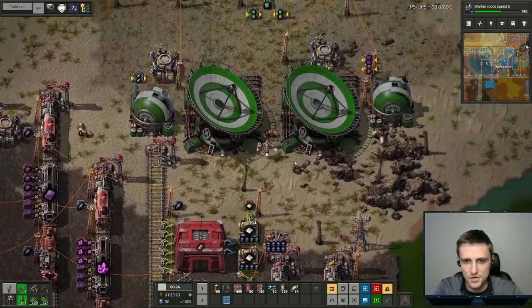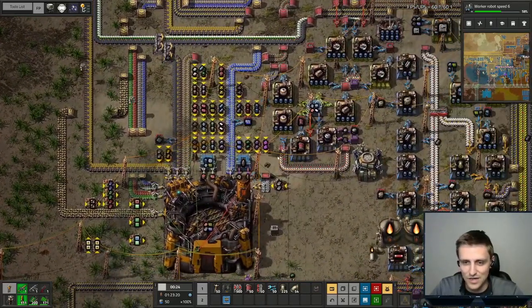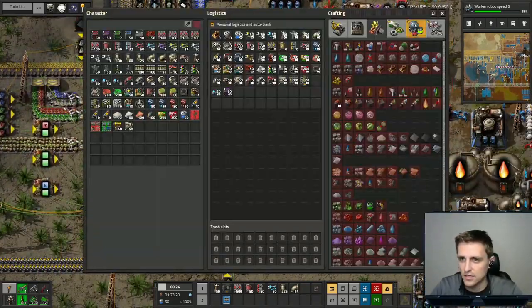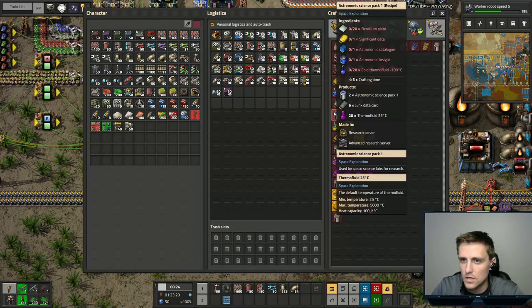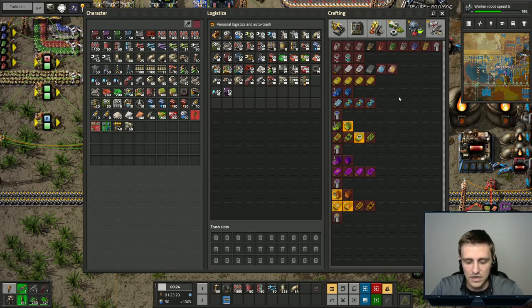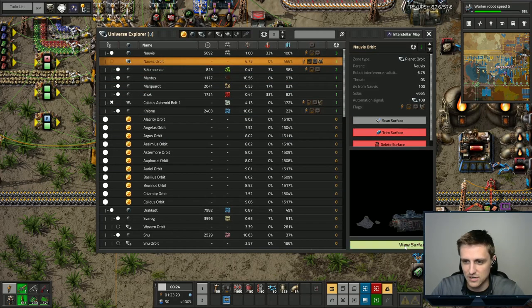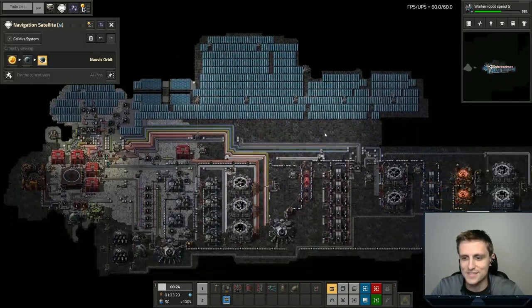Now we can start working on getting stuff up to outer space for these astronomic science packs. Astronomic science packs need 20 beryllium plates — not a big deal, as we are already making that. Also significant data, astronomic catalog, astronomic insight, and cold thermal fluid. Right now in outer space I'm pretty sure we're only making cool thermal fluid, not cold. Let's go check that out to confirm.